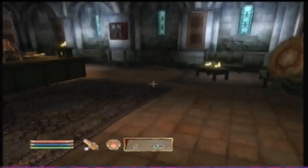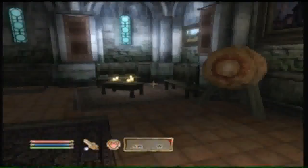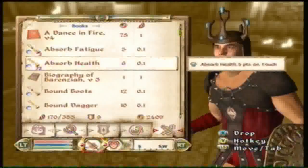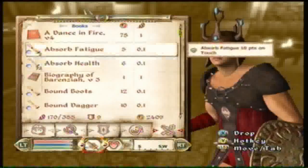Hey guys, Sergeant Mario here. I'm going to show you how to duplicate items in Oblivion. What you need are two of the same scrolls, depending on how many you want. Click twice, then drop the item.